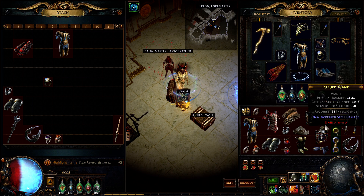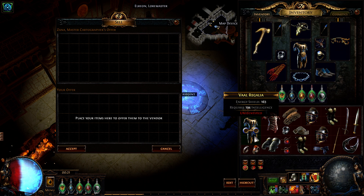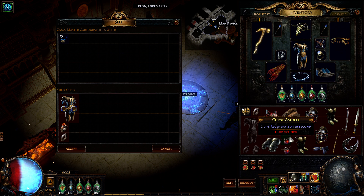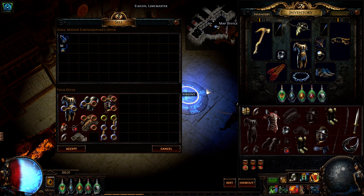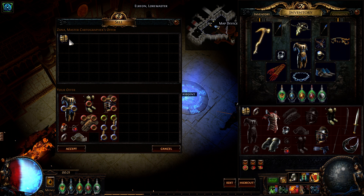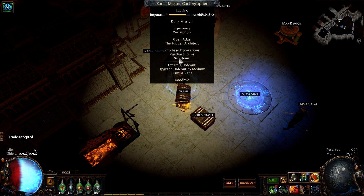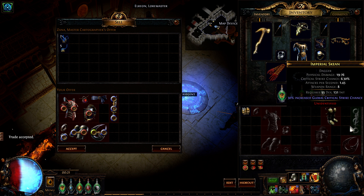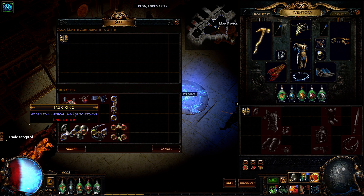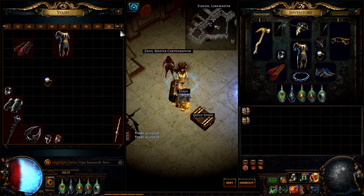You get a set of 10 items — they're all unidentified, they're all low item level — and you go over here and put in a set of items. What am I missing? 2 gloves. And you get 2 Chaos, and you sell that. Then you do it again and you get 2 Chaos.